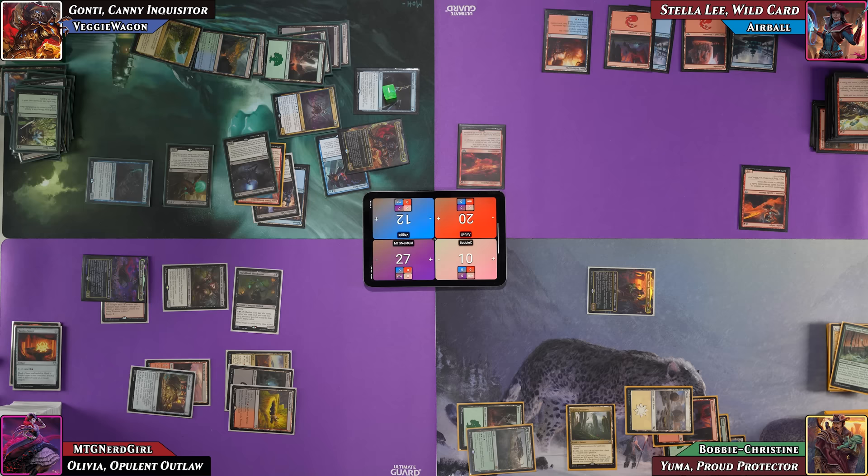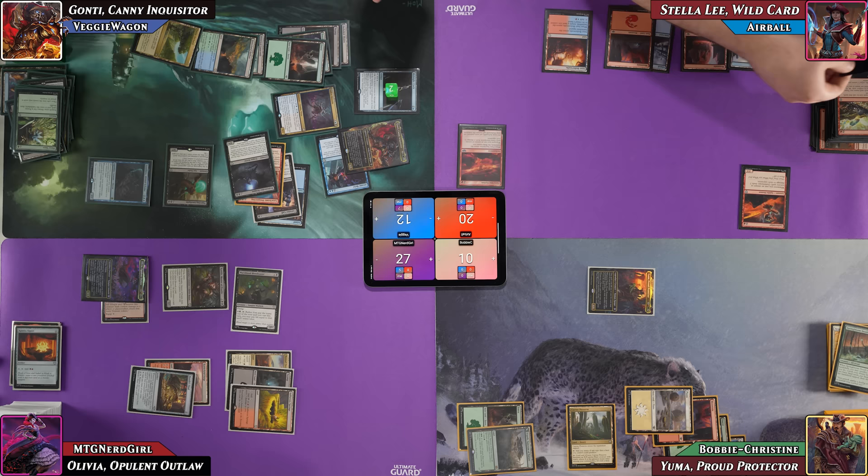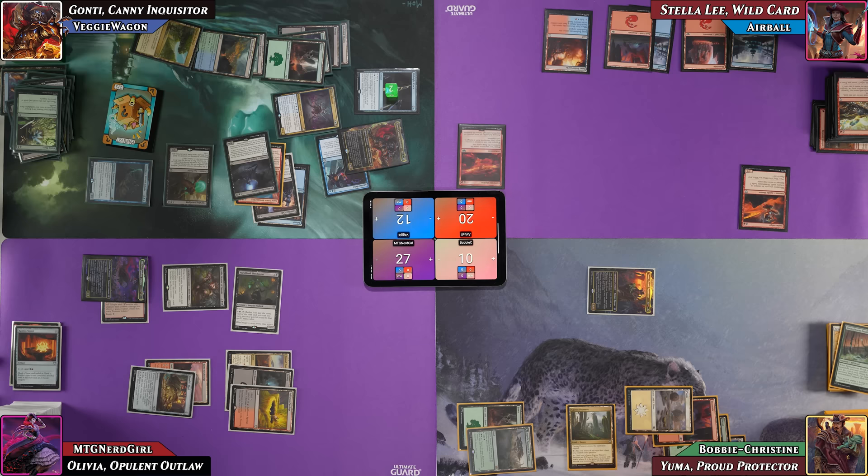At Bobby's upkeep, Thieving Amalgam manifests the top card of Bobby's library, and Veggie puts a counter on Midnight Clock. The table observes that Thieving Amalgam is a non-bo with Brainstealer Dragon since manifested cards have zero mana value, dealing no damage. Airball notes Veggie is tapped out with five blockers. He casts Fiery Inscription — enter the battlefield ring tempts him, and whenever he casts an Instant or Sorcery, it deals two damage to each opponent — Gutter Snipe carries the ring.